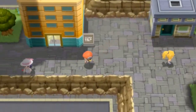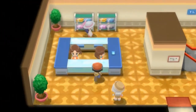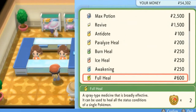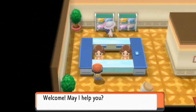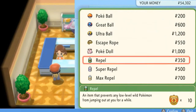One thing is for sure: you will be finding the department store right here in Veilstone City, and you're going to be surprised at the stuff that they sell right here. You got the regular Awakenings and all that, but you can also buy different TMs as well, just to make sure that you get your Pokemon nice and right. And we found some Pokeballs right here that we're going to be getting later on.